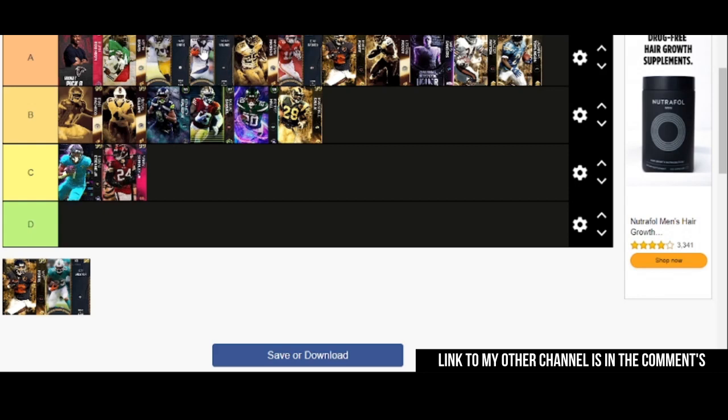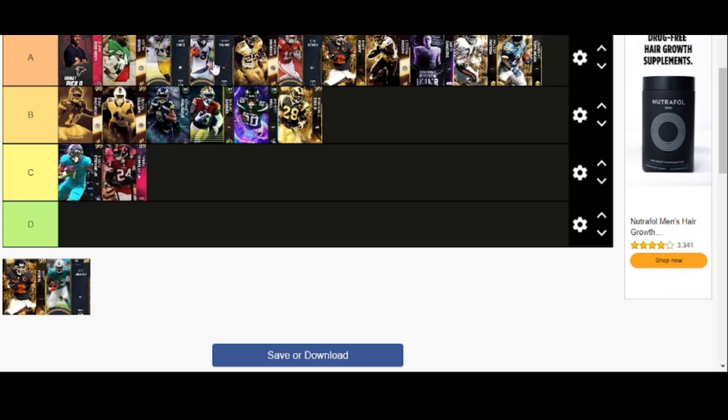Williams is going to get the X Factor, but he is not going to be able to run over the bigger guys. He does not get the best animations as far as falling forward or button battles. Wilson definitely gets better animations because he's just bigger. I've definitely put Quad at B-tier and King at A-tier if you wanted to know. That's the running back tier list.